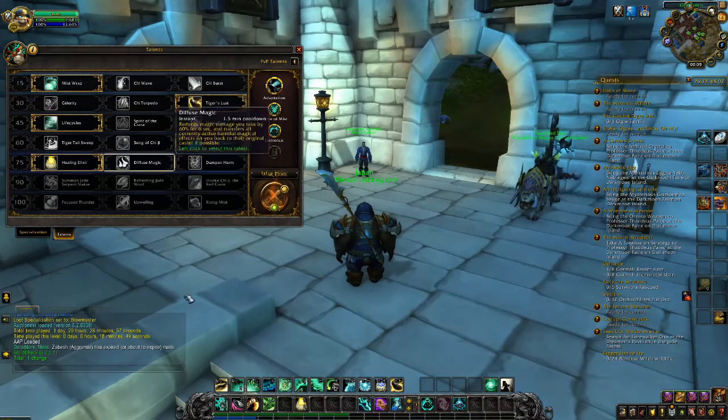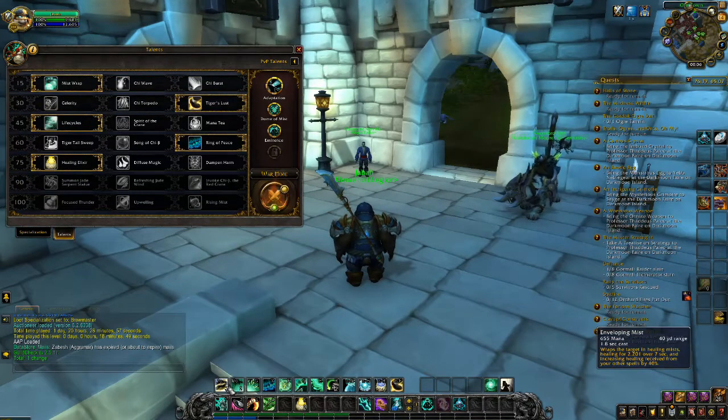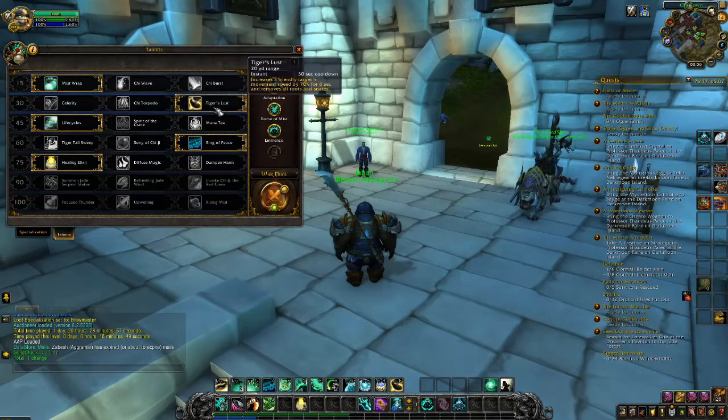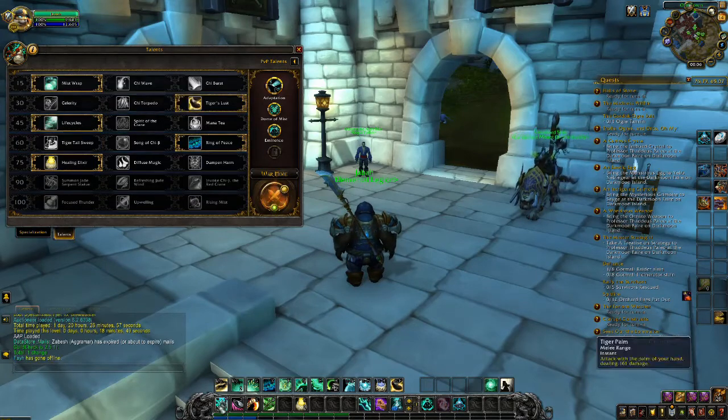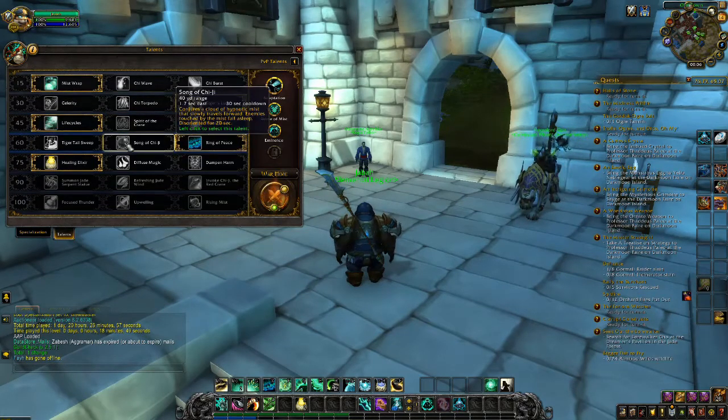Mistwrap does increase the duration of Enveloping Mist, which is a very good ability. Next up on the tree is Tiger's Lust, which just makes you a little faster. Then Life Cycles, which reduces the mana cost of the next Vivify and Enveloping Mist — which is huge, considering they can cost 600, a hefty percentage of my mana pool.